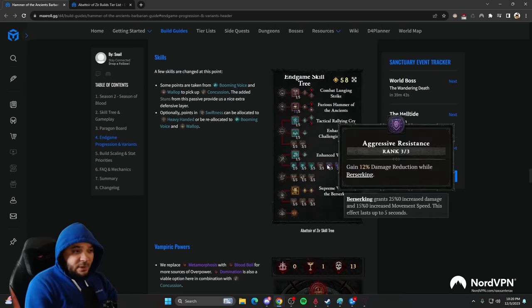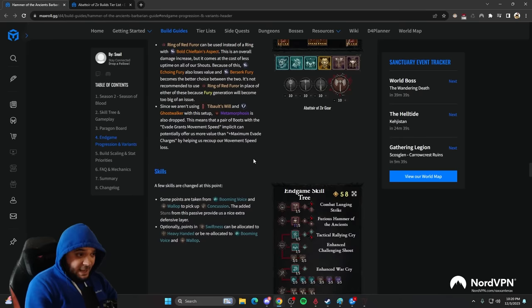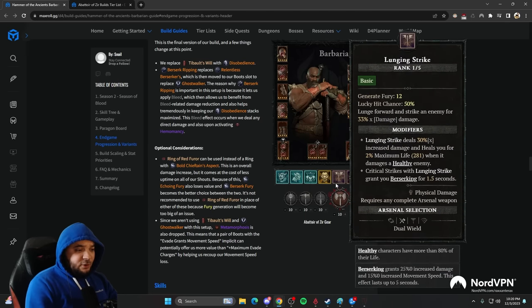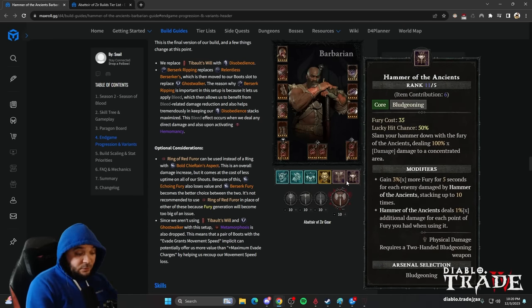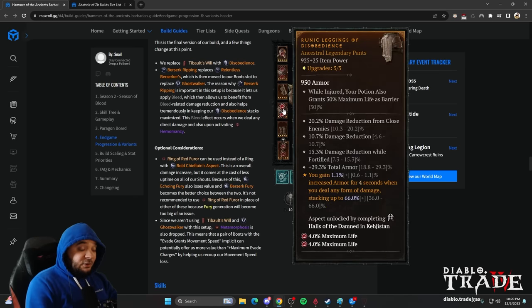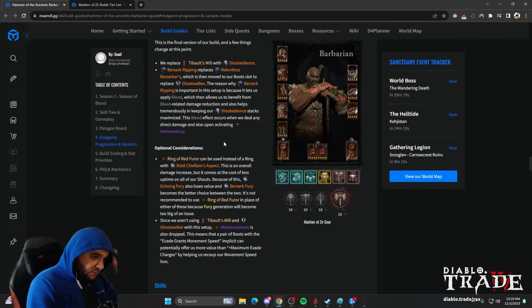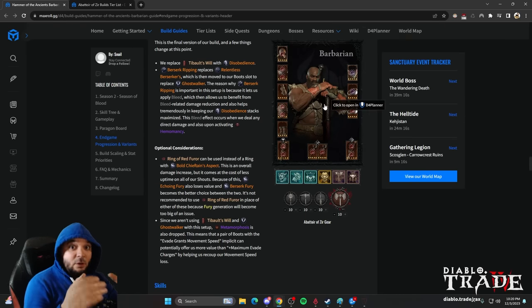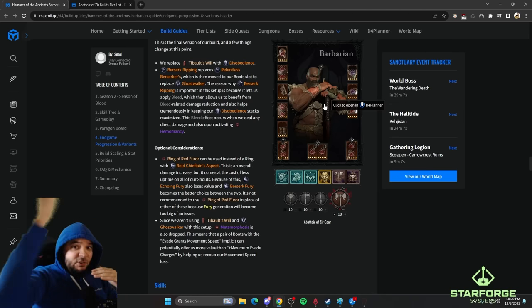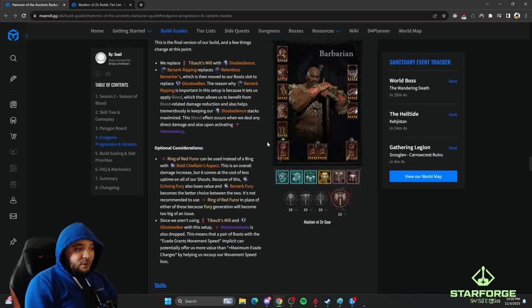I would re-spec those three points. Otherwise this spec is a mirror image of what I have. The gameplay is very easy — you spam all your shouts and your ultimate, then you just hit him with a big smash. When you're out of Fury, generate it back with Lunging Strike. If you keep Tibalt's Will, use Evades to not only do more damage but also generate resources. This setup is great for the beginning levels of the Abattoir — you won't be killed and you'll have very high quality of life. At the end when monster HP scales very high, you might have to throw back in Tibalt's Will and the Red Ring to get the extra damage.